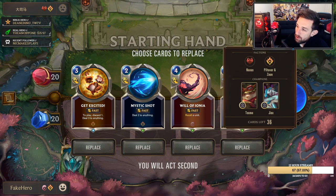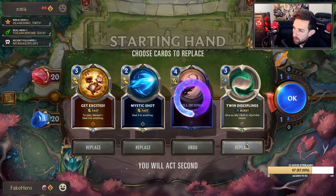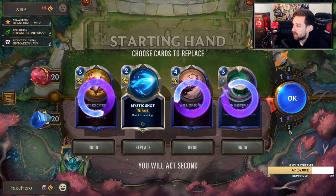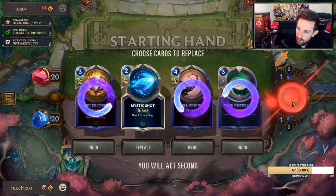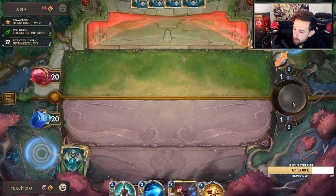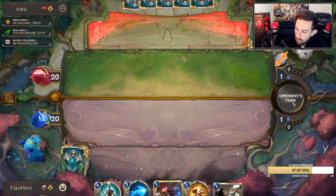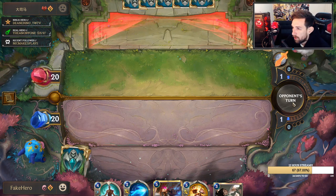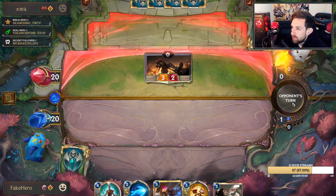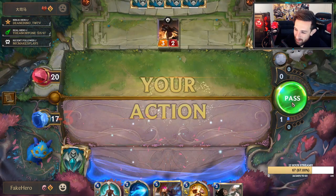We are versing something interesting — Mystic Shot, Get Excited. These cards will probably help me throughout the early game. I'm not sure if I should hard mulligan — I definitely keep the Mystic Shot. I'm probably going to hard mulligan for a Claws of the Dragon so I have some tempo I can provide against him. Looks like I found the Get Excited again anyway. Solitary Monk — this is a better find than what we had. Solitary Monk will always be better value than Get Excited.